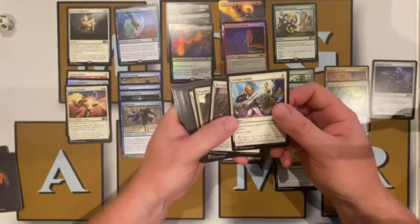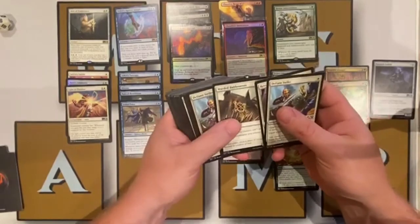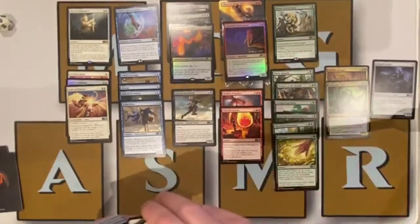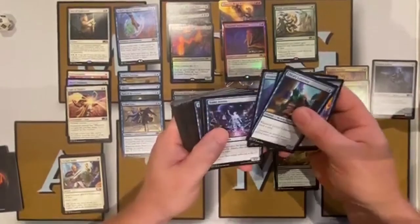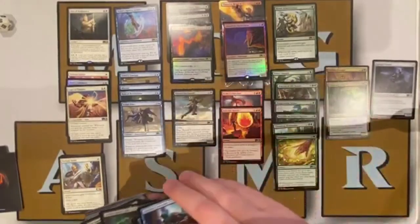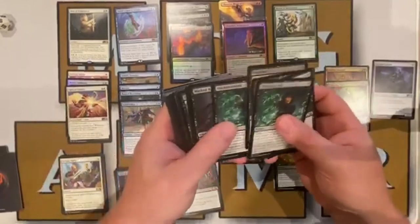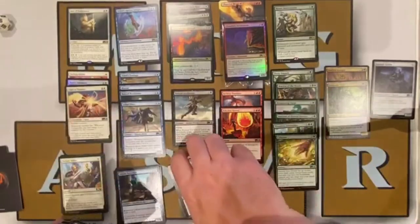Looking at our commons, in white we have Defiant Strike — target creature gets plus one, plus zero until end of turn, draw a card — Revitalize, which gains three life and draws a card, Makeshift Battalion, Swift Response, Valor in Akros, and Gale Swooper. In blue we have Cancel. In black we have Rise Again. I like removal, so we'll find all the removal spells and get those on top.